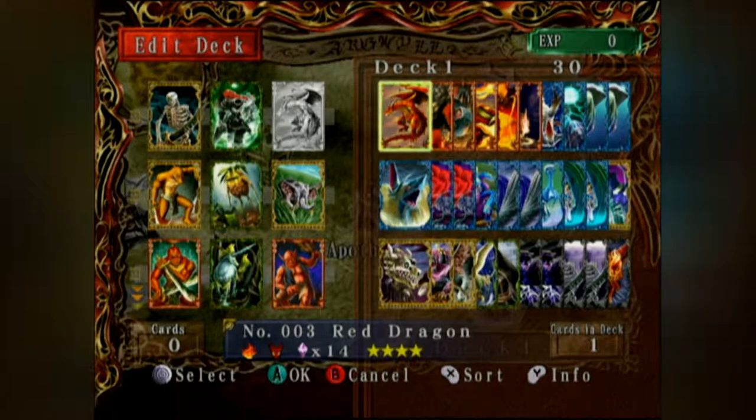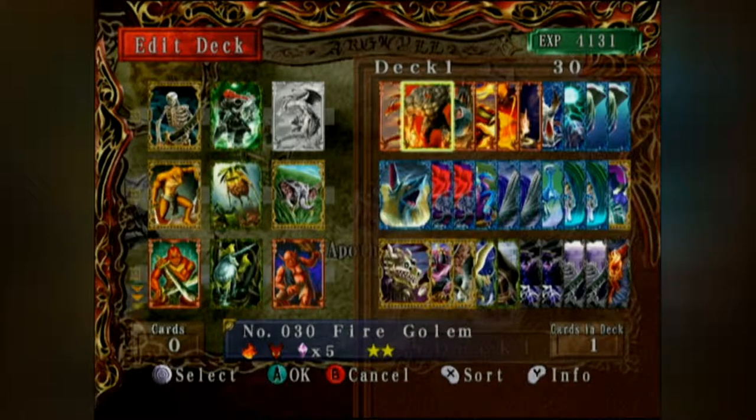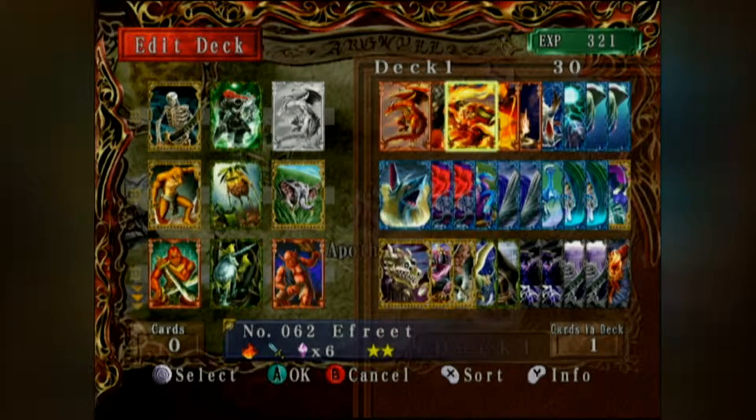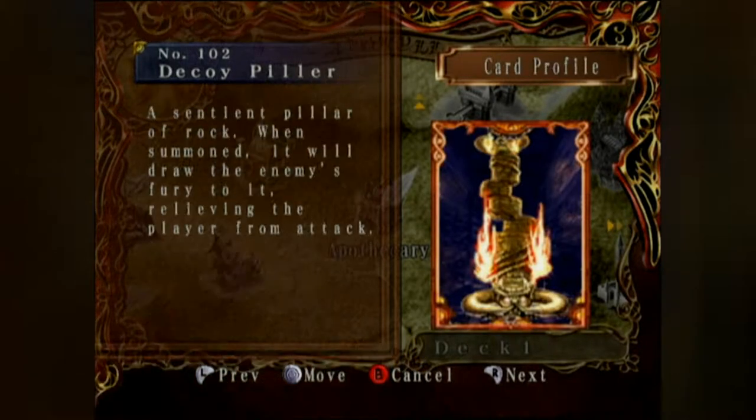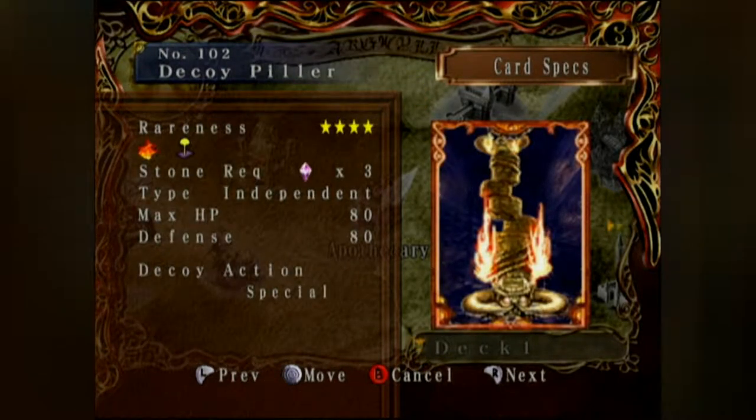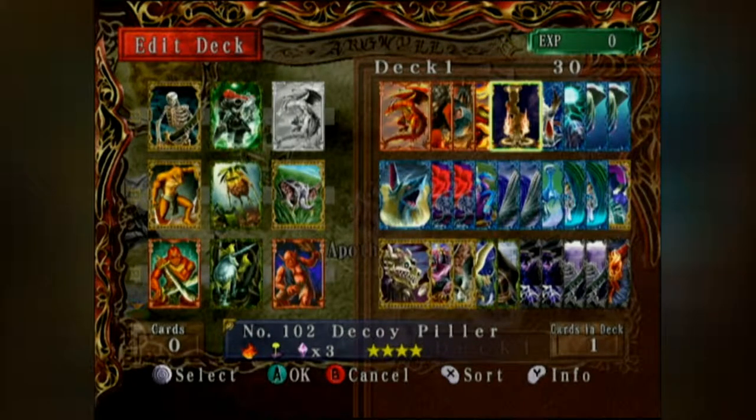We have the red dragon that we got, fire golem, stone head, ifrit, a great demon — it's the only one I have. I copied the earth golem and then transformed it to be a decoy pillar, which we actually won't see until we go into the next area. But it's a decoy pillar with buttloads of defense and buttloads of HP.